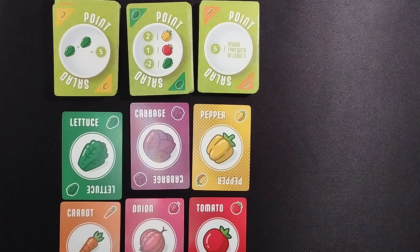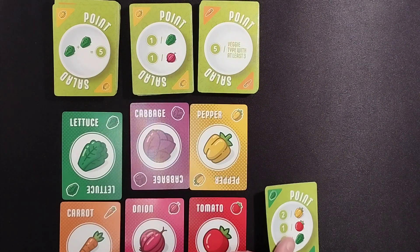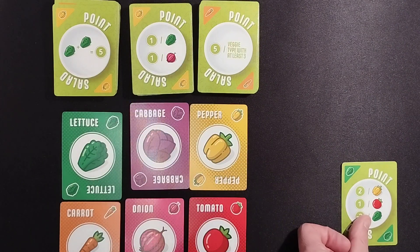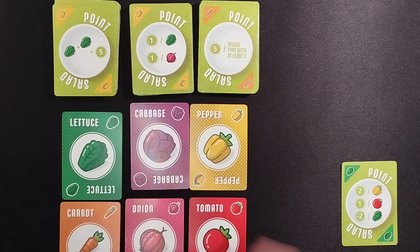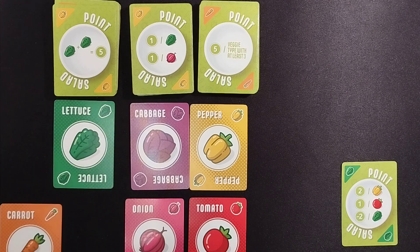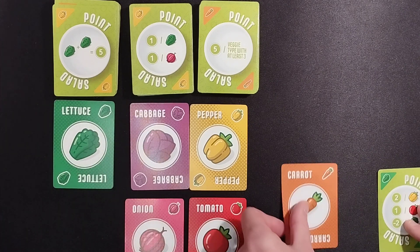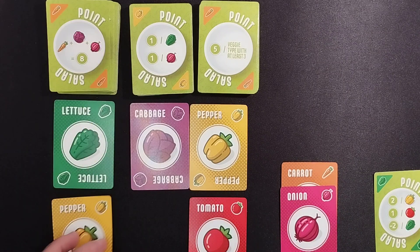Looking at these options, I might just choose to grab this card, hoping more cards come up later. So I've taken that card and it's just mine to the side — now it's the next person's turn. They might see what I've got and try to deny me lettuces, or maybe they just take 2 vegetable cards — a carrot and an onion.